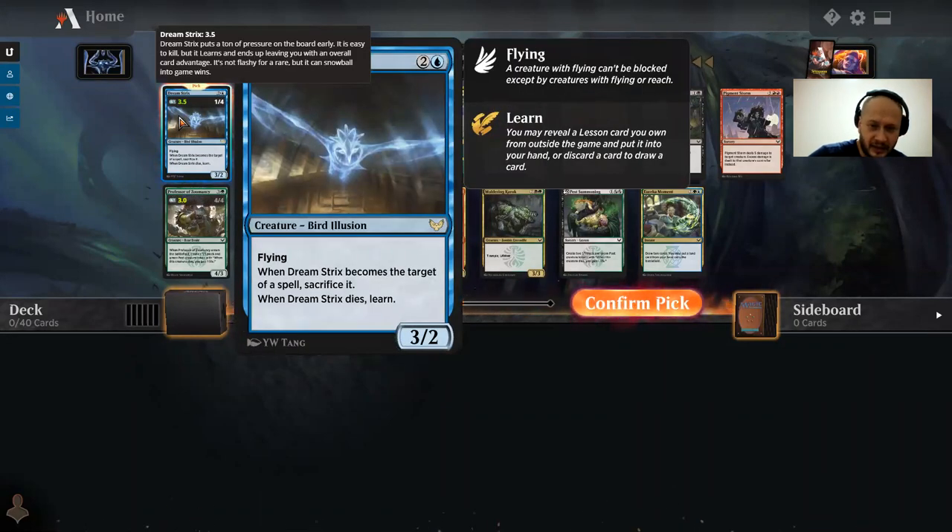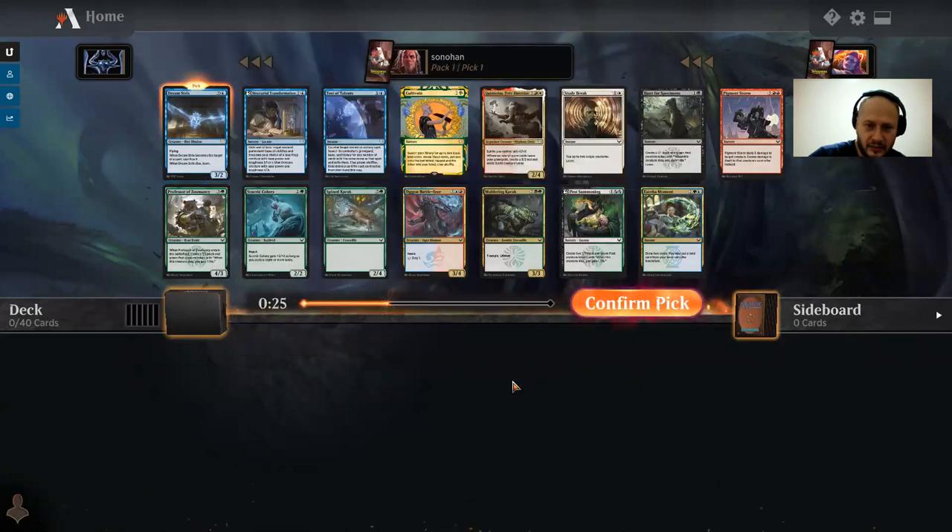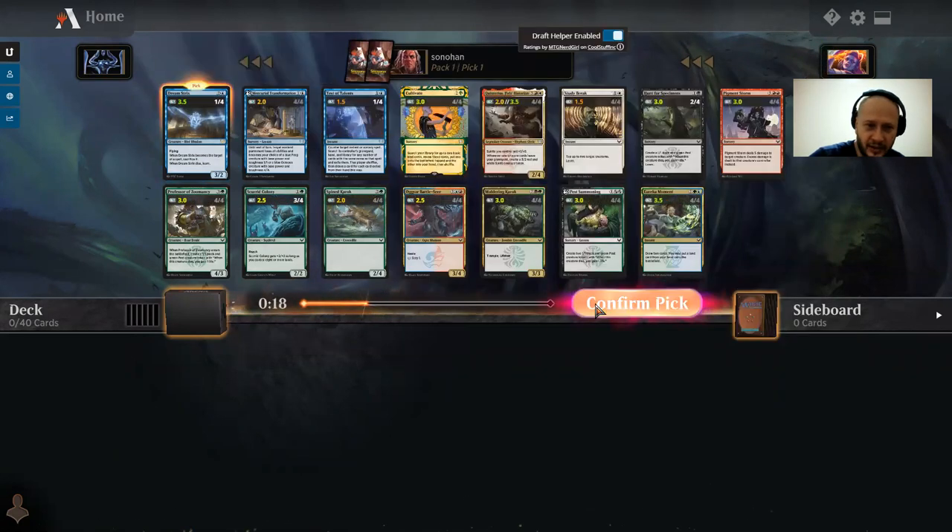You have to be careful not to cast any combat tricks on it, because when this becomes the target of a spell — mind you, not an ability, spell only — it becomes a problem. So if it's being tapped down, that doesn't kill it, but if somebody plays any combat trick on it, or Study Break, that kills it.